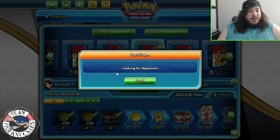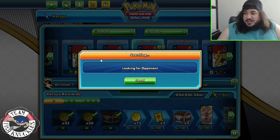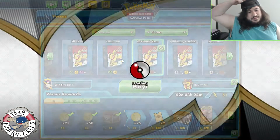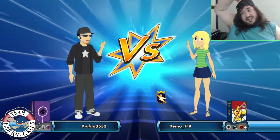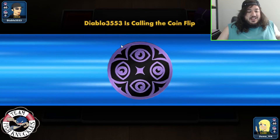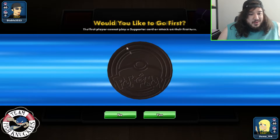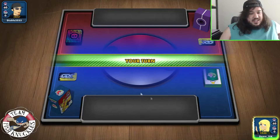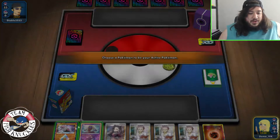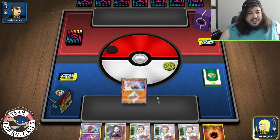Let's go play some Spiritomb Excadrill. It's a really strong one-prize attacker — you're doing a ton of damage. It's an 11th hour attacker, something we don't really go for unless you're going to win the game with it. The problem I'm going to have is I'm not 100% good with the Spiritomb math — I'm just going to be perfectly honest. We are going to go first; I think that's probably the better choice. We can start Deoxi or Jynx — we'll start Deoxi.